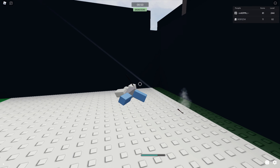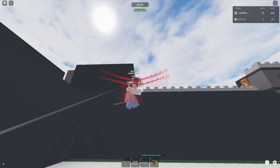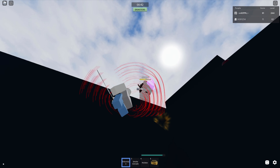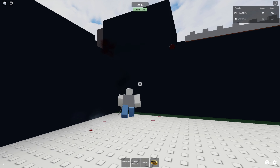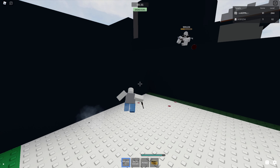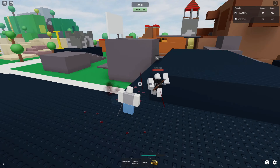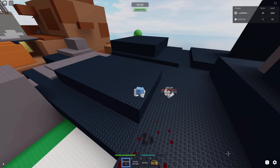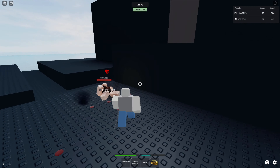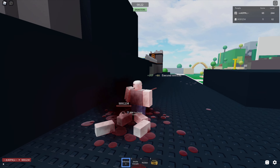You stubbed your toe! Get hit dummy! Dude, I'm gonna kill you. Bro, this is the glitchiest thing ever. I had you — I was able to press G on you but you kept running away and I couldn't get you.